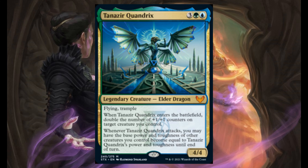Another elder dragon — Tanazir Quadrix. 3, 1 blue, and 1 green, it's a 4/4. Flying and Trample. Enters the battlefield: double the number of plus 1/plus 1 counters on target creature you control. Whenever it attacks, you may have the base power and toughness of other creatures you control become equal to Tanazir Quadrix's power and toughness until end of turn.